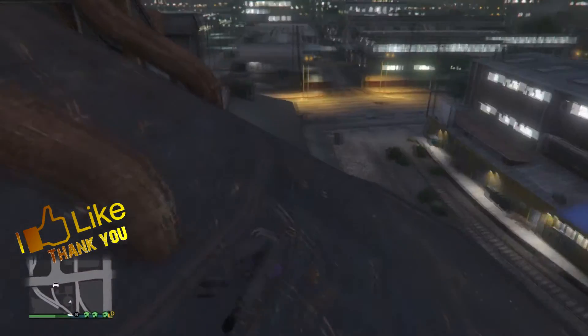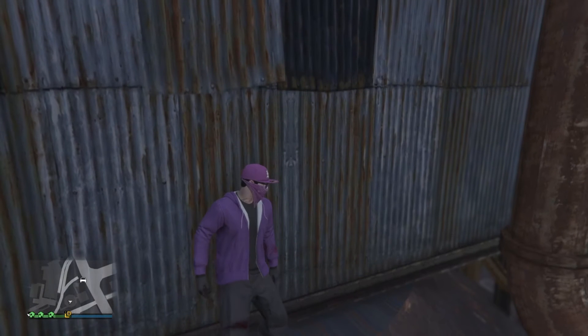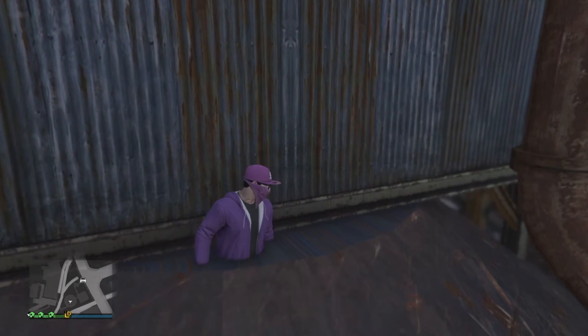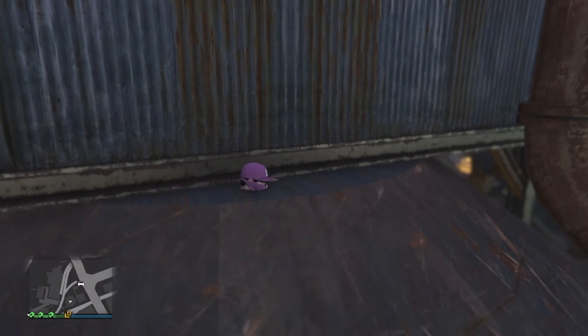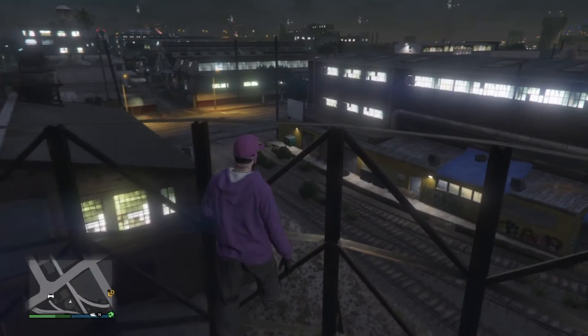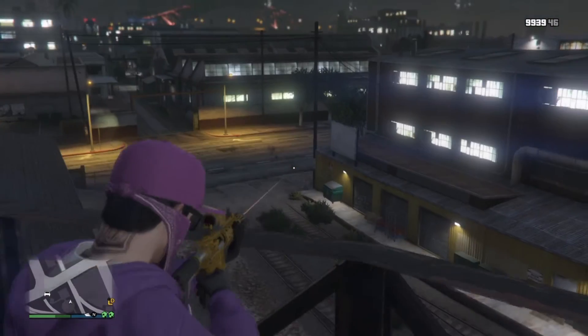Once you're at the top, run off this little roof here, then come into this corner, get cover, and you should start sinking in. Just wait till you drop. Once you're in, you can shoot out of this wall breach.